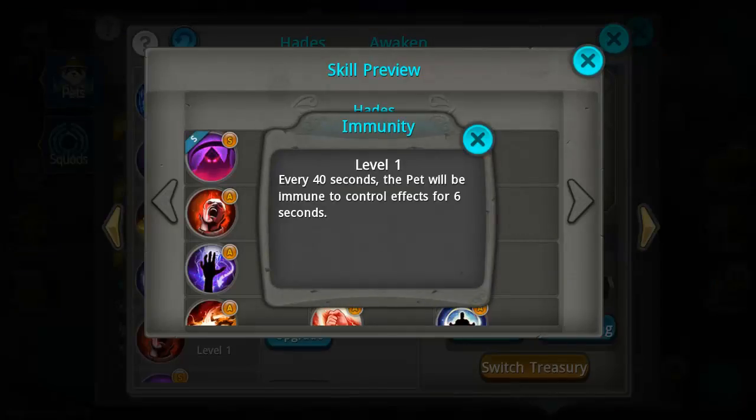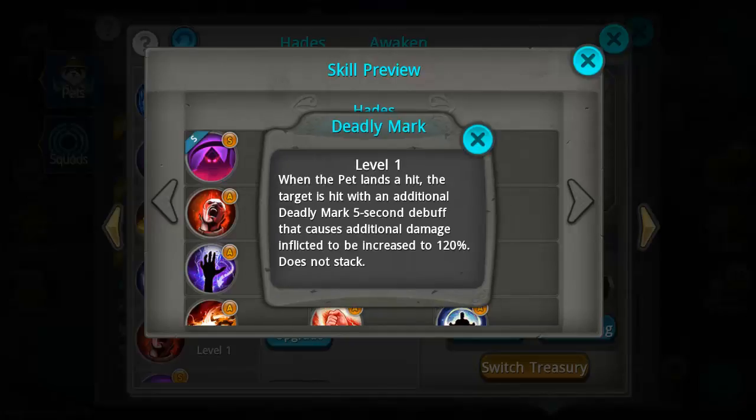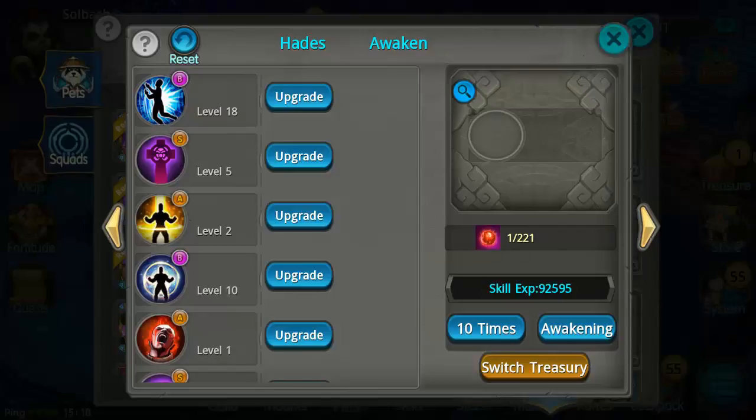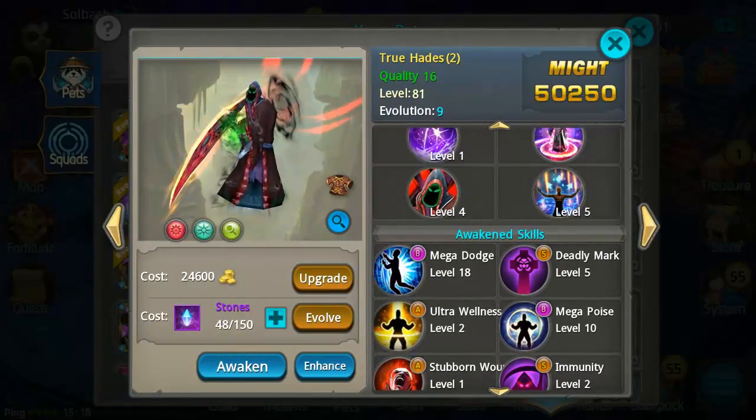As far as awakenings, Hades has the best in my opinion. Immunity: every 40 seconds the pet becomes immune to control effects. And the highly sought-after Deadly Mark, which I finally got in a recent update and have been using quite a bit.